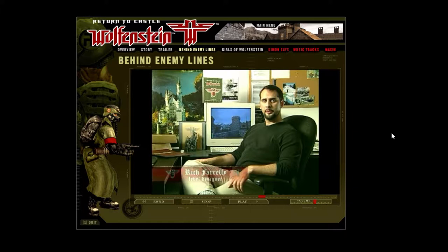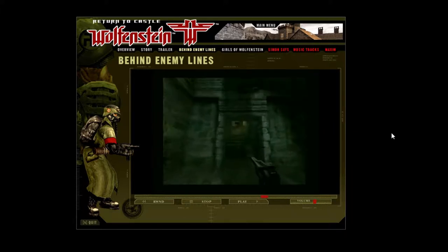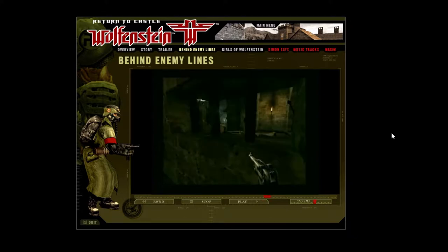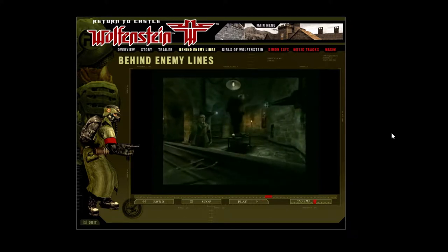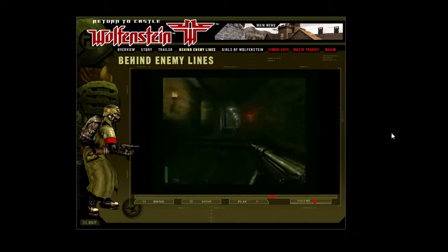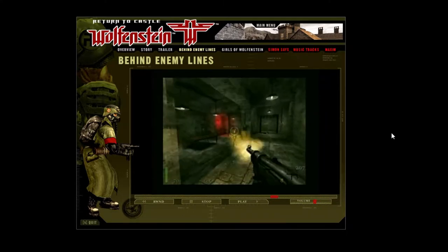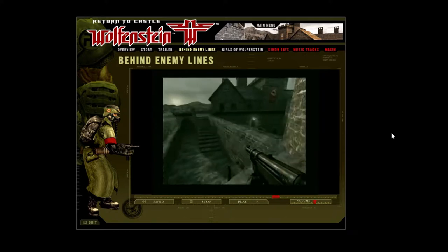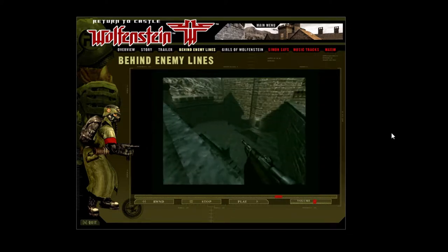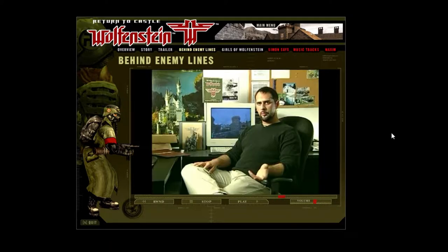I'm Richard Farley, I'm a level designer here at Gray Matter. As BJ, you start off having been knocked unconscious, and you wake up in a dungeon — it's very creepy. There are no bad guys around at first, but as you slowly work your way up you come across a crazy scientist who has killed your buddy. Then there's more activity, more bad guys, until you come out through a tower door and see mountains, trees, snow, guys walking across the tops of towers, and snipers that spot you.